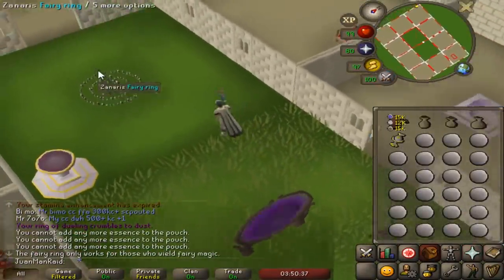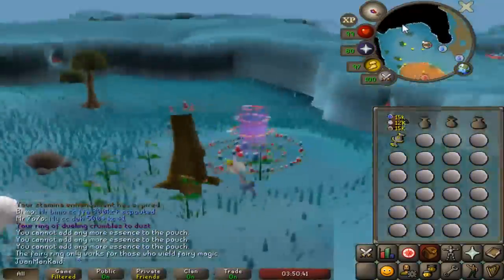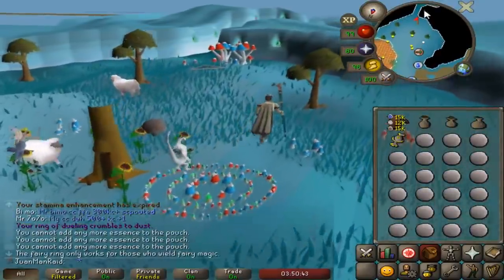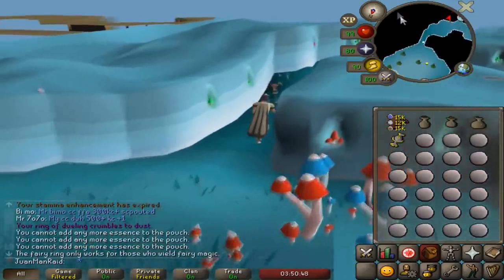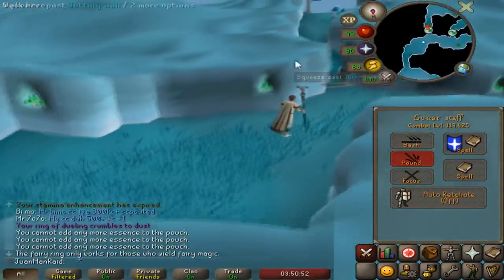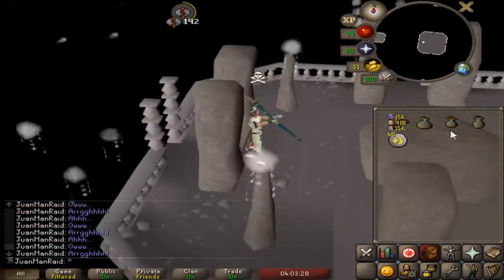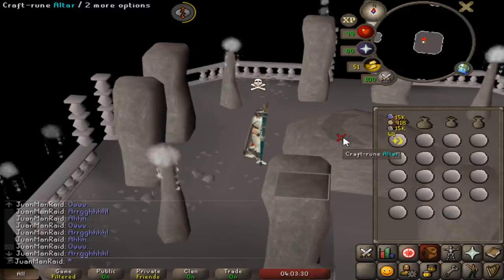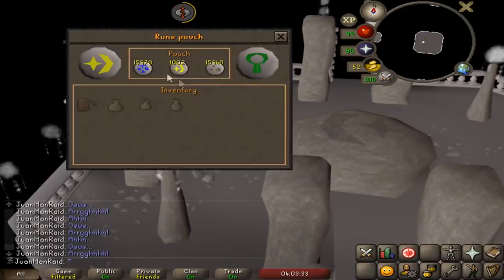Easy way to do the cosmics right now because of the ToH - got my fairy ring and infinite run energy. So yeah, runecrafting cosmics has never been better. I need to make a lot. Just gotta enchant those bolts while PvMing. 1000 cosmics made in record time. Damn, that was so fast.